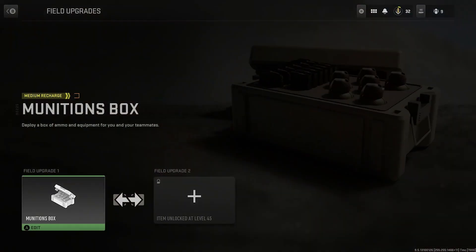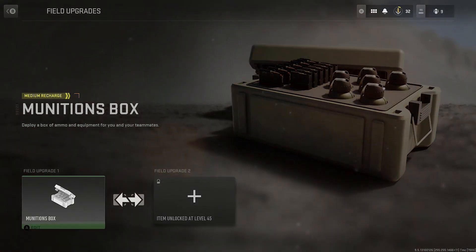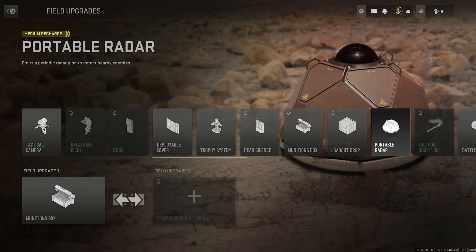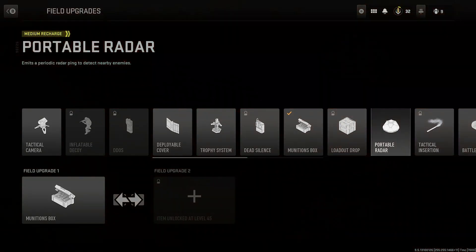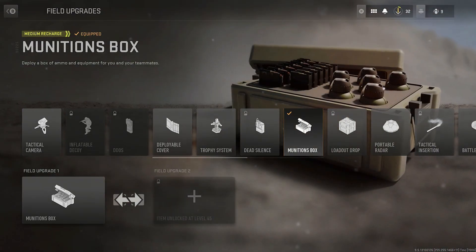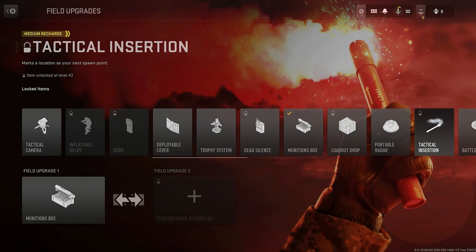Tip number five: field upgrades. You can unlock a second field upgrade at level 45. Options include munitions boxes, portable radars, and tactical insertion. Notably, Dead Silence is no longer a perk in Modern Warfare 2 — it's a field upgrade. For Search and Destroy use Dead Silence; for Free for All or Invasion where you burn through ammo, use a munitions box; and for Invasion, tactical insertion stops you running back across the map every death.